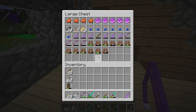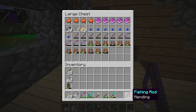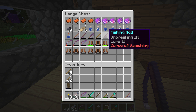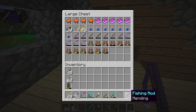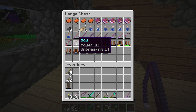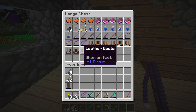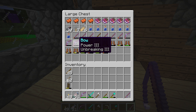I think it's all in here — tons of saddles, some enchanted books. I had a mending book which is what I put onto the fishing rod. Loads of fishing rods — none of these had mending unfortunately, but I'll combine some of these and get some enchantments onto here. I've got some bows; there was a bow with mending. I'm going to combine those two and get mending on this bow. I'd rather not have punch — I don't like it because everything flies back out of your way.